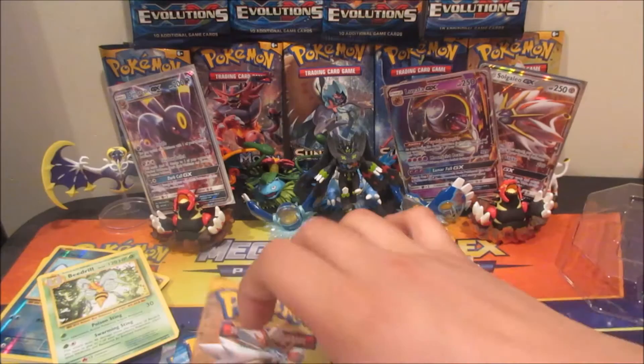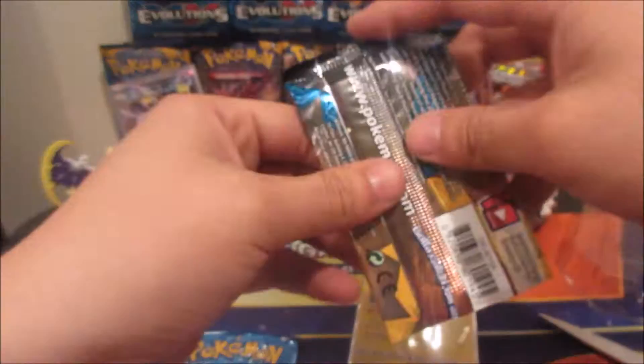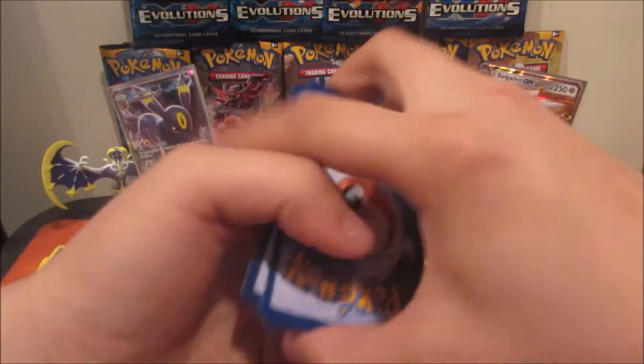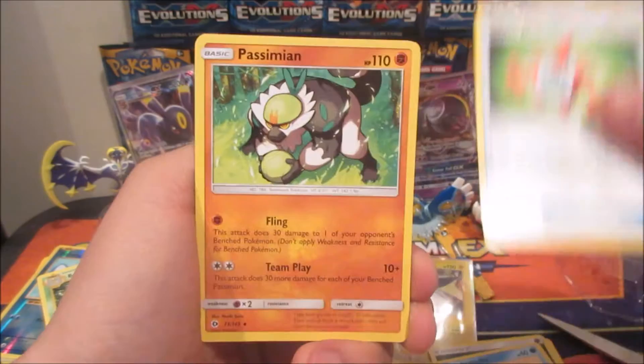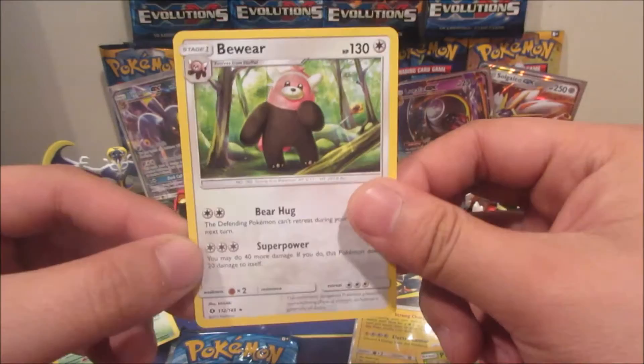Let's see what we get from this next pack. Four and two. We got Ace Trainer, Gumshoos, Drowzee, Rowlet, Alolan Grimer, Darkness Energy, Pikipek, Murkrow, Alolan Raichu, Comfey, Parasect Reverse, and a Bewear non-holo rare.